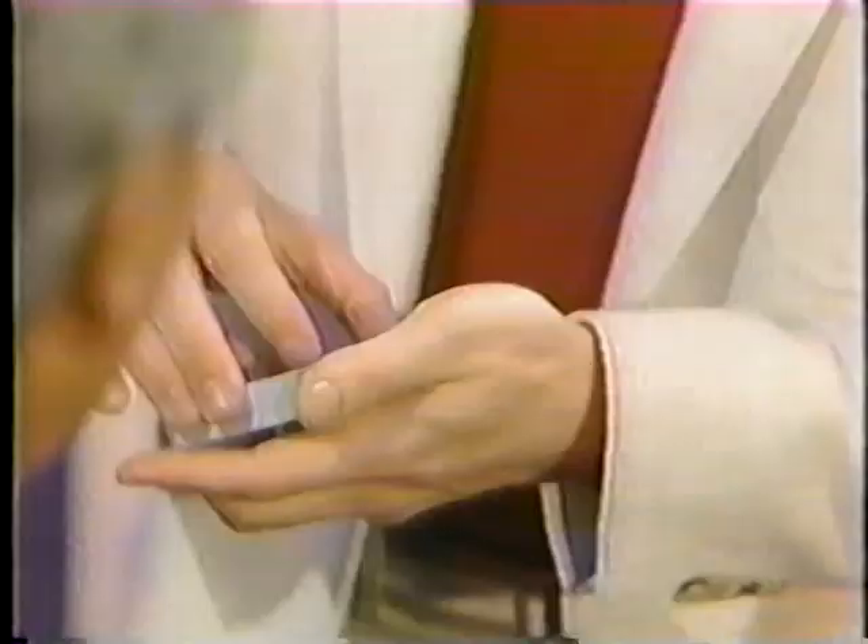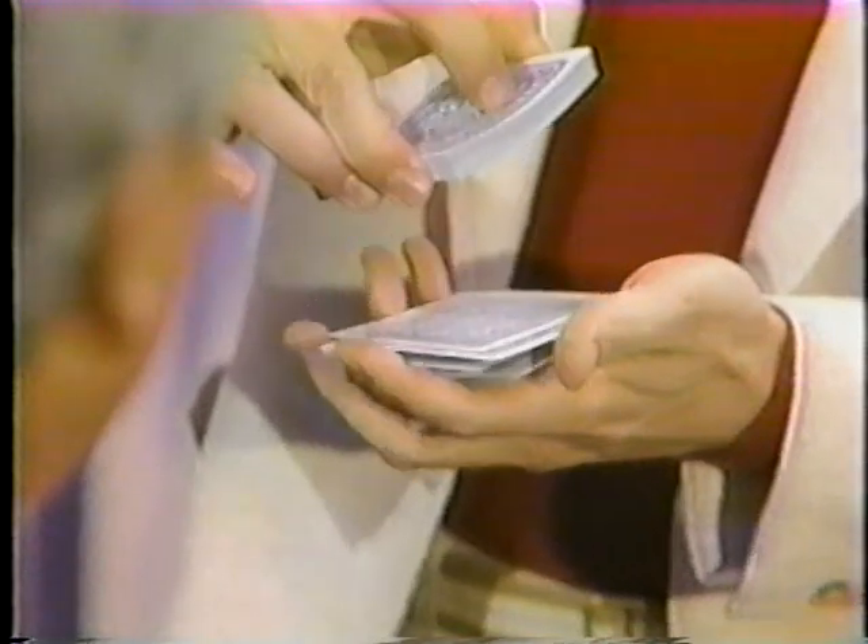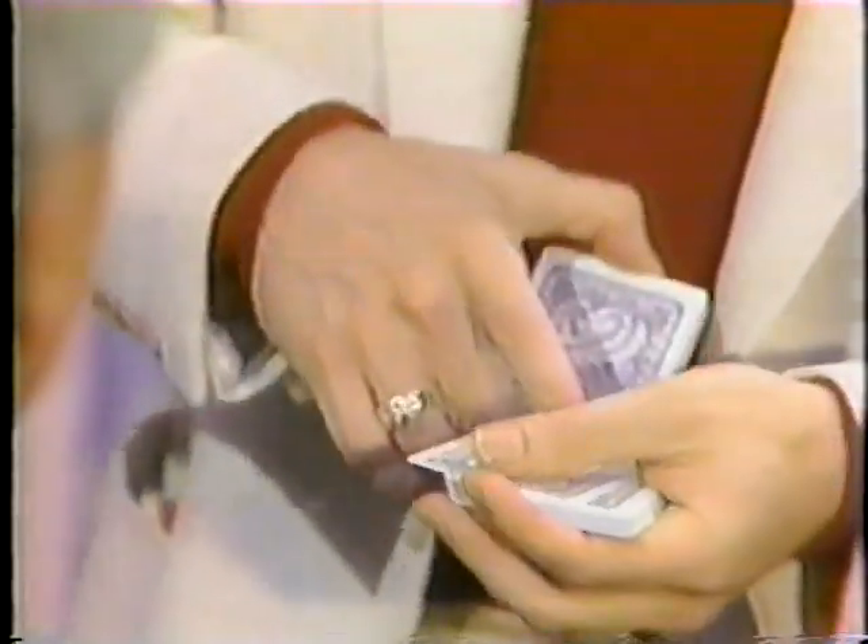So here's what I'll do. I'll dribble the cards like this. Anytime you'd like, just say stop dribbling. Stop dribbling. That's not very many. Is that enough? That's plenty. Okay, this time you've stopped me at the ace of clubs. Now that's two aces out of four.